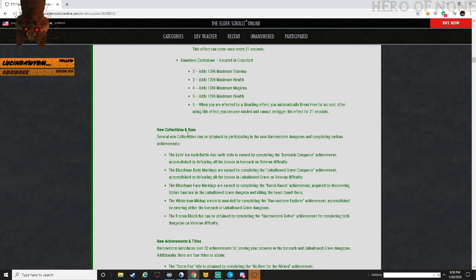Finally, Dauntless Combatant - located in Cropsford. Stamina, health, magicka, health. When you're affected by disabling effects, you automatically break free at no cost. After using this effect you become winded and cannot re-trigger it for 21 seconds. A tank build could use this - you get the major stats and then a free break free without having to spend resources, and it refreshes every 21 seconds. You can hold block long enough to get yourself out of that. This will probably be used by tanking builds.